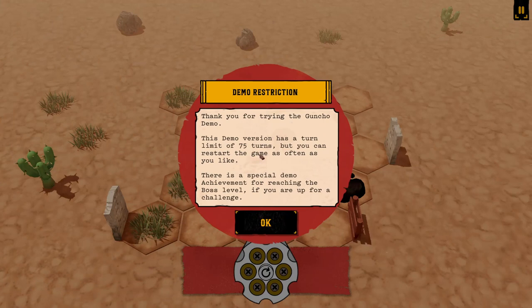Thank you for trying out the Gunshow demo. This demo version has a turn limit of 75, but you can restart the game as often as you like. There is a special demo achievement for reaching the boss level if you're up for the challenge.